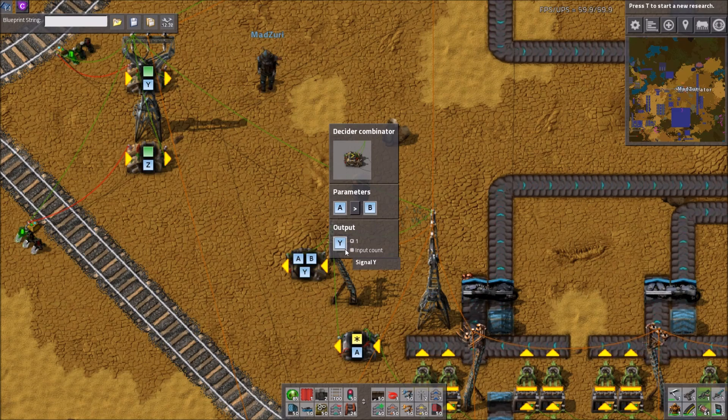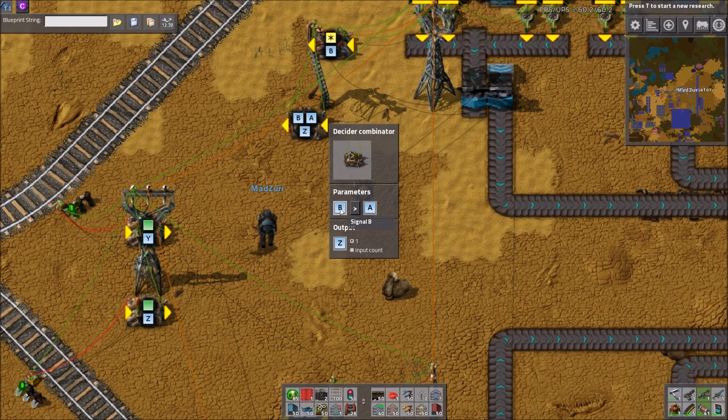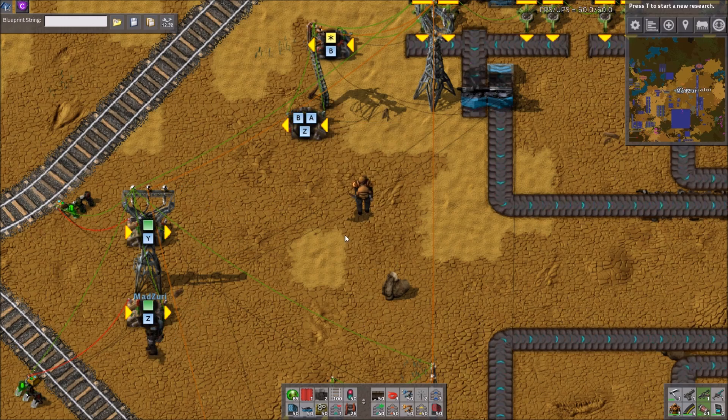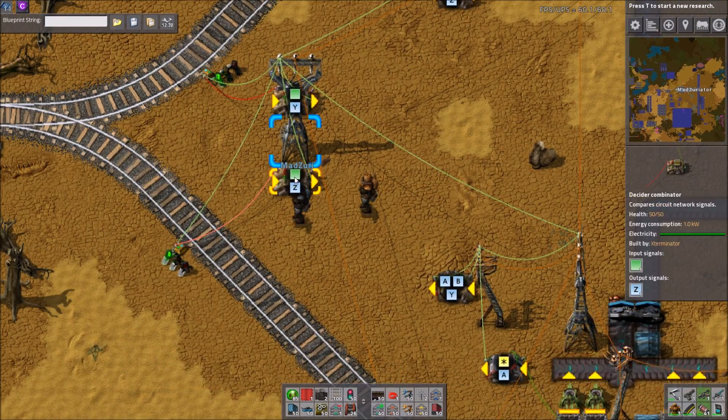It sends out Y and Z signals. And these signals, when they're green, also produce the signal as well.